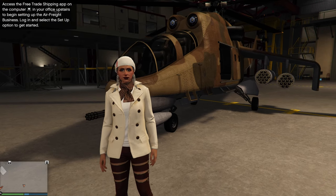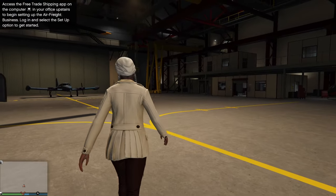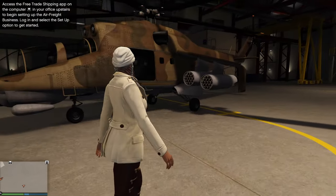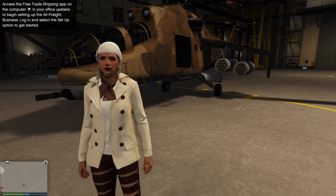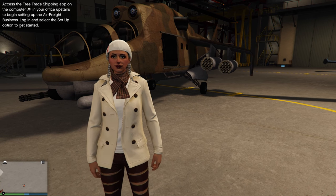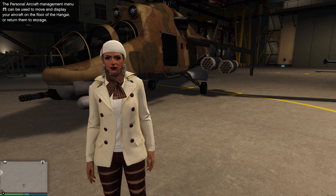Hi everyone and welcome back to the channel. In this video I'm going to show you how to do the latest wheel merges on aircraft. But this only works for F1 wheels and liveries and not Benny's wheels. There are some aircraft that can actually carry liveries, especially the hidden ones, and I have left the list down below as to which aircraft can carry hidden liveries.